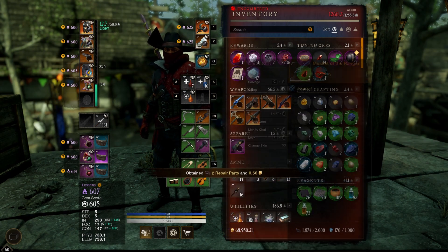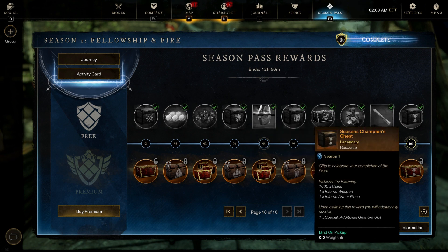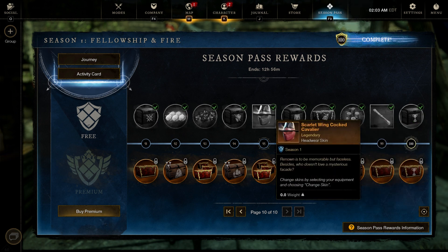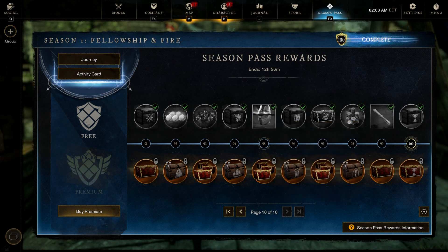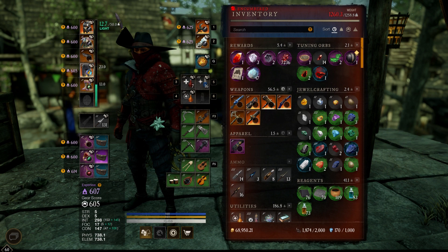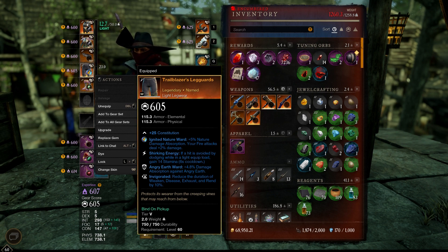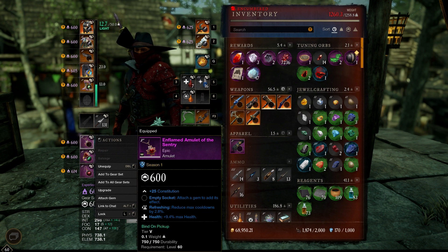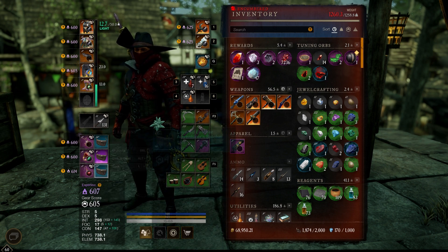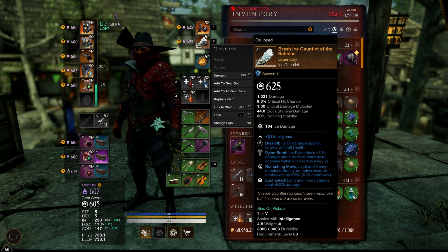Really nothing too impressive from it, but we got a few things that we wanted. Titles are really good, nothing from these last chests. This was something I really wanted to get to, and all these things kind of got us some stuff along the way. The trousers we got from one of the drops, this is obviously Season 1, and nothing too special but better than what we had. Our ice gauntlet is from Season 1 as well.